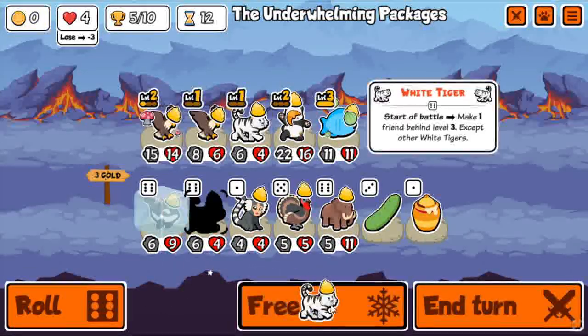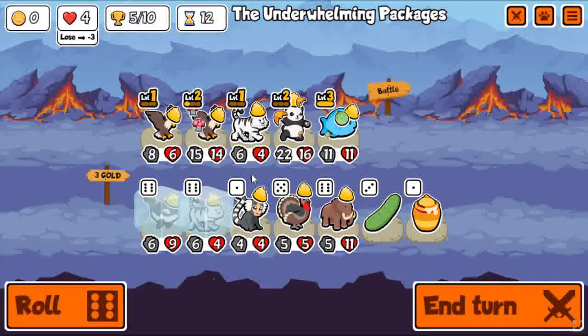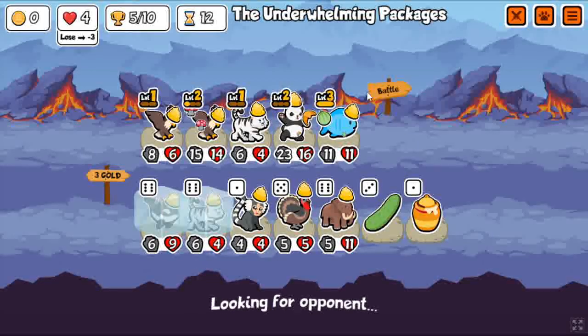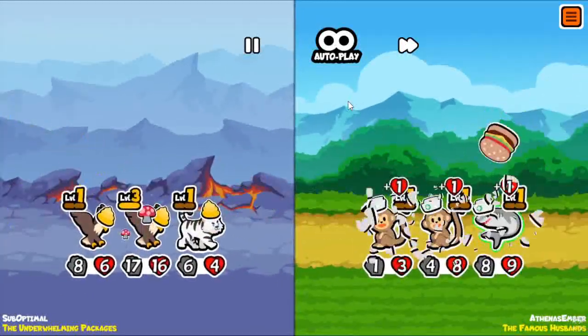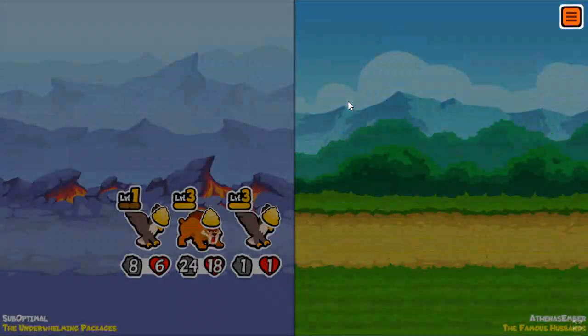Unfortunately, the 1-up is on the one I didn't really want it on. I froze an orca because I was a little worried about losing since this team didn't seem so strong. But just this alone might be good enough to win — one big unit and then a level 3 1-up eagle. This was a really weak team.